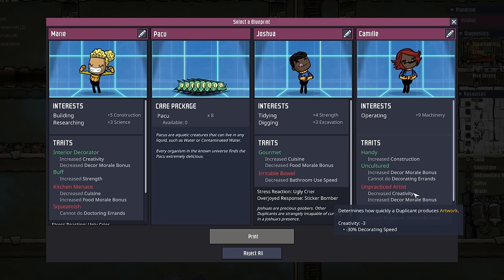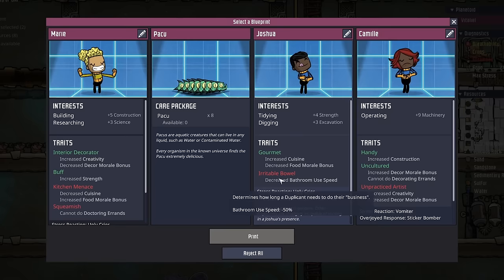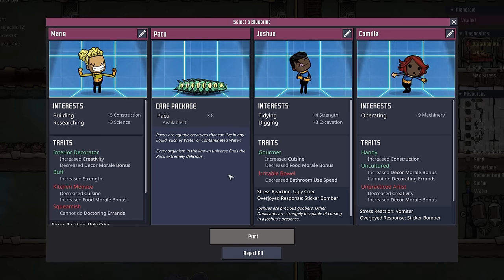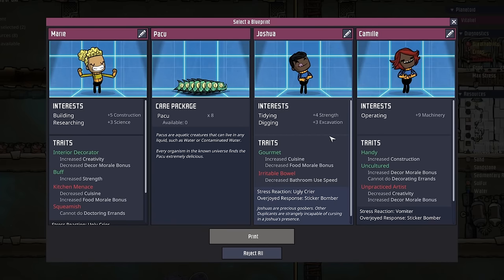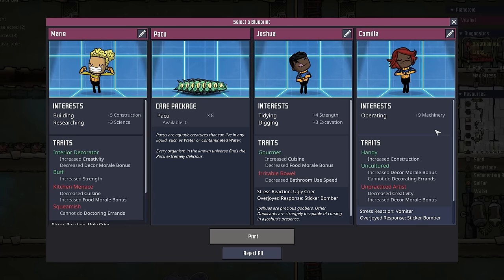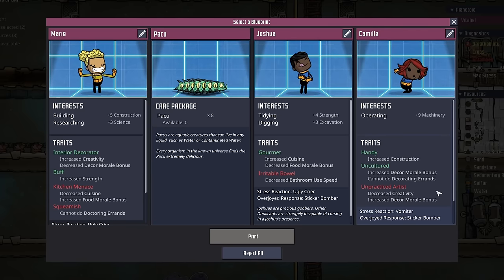While we're waiting for the waterfall to finish up, the next pod popped. And while I really do love grabbing some more Paku — because the more wild Paku you can get, the more free Paku fillets you'll get, which we then turn into cooked seafood — instead there are a couple of duplicants in here I'm considering. The first one is Joshua, because they have tidying and digging which would make them a great duplicant to help out with our expansion efforts, and their only negative is they use the bathroom for a little bit longer. And then there's Camille, who has plus 9 to machinery.